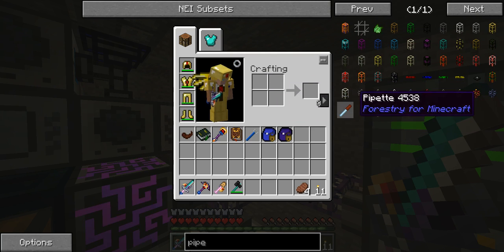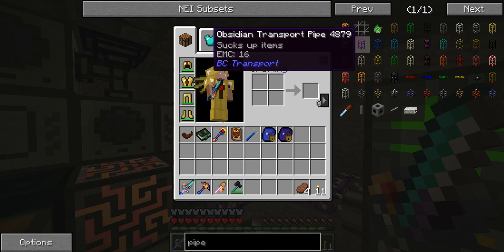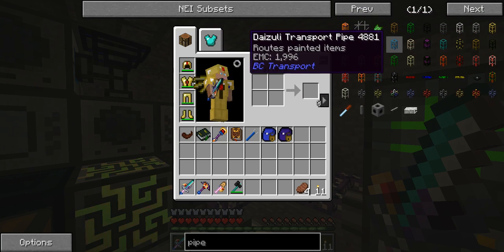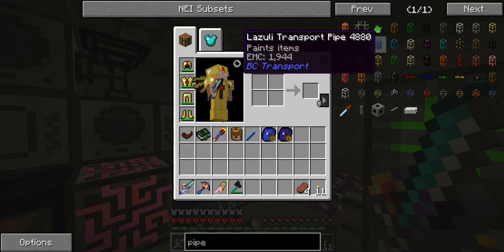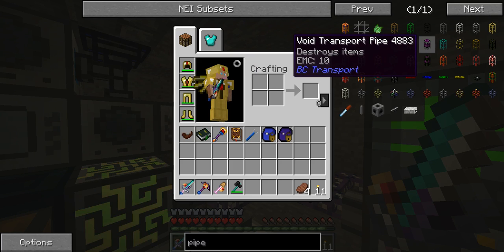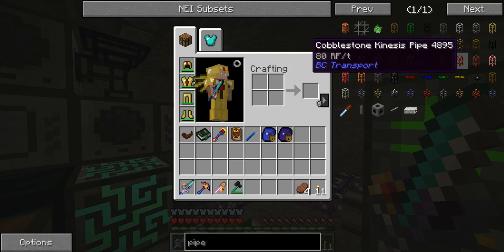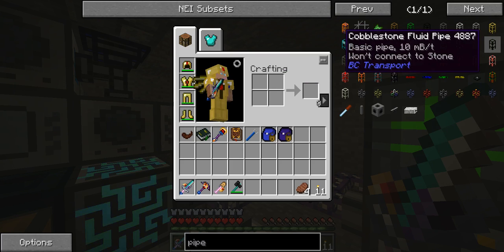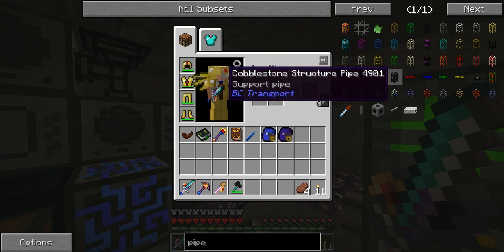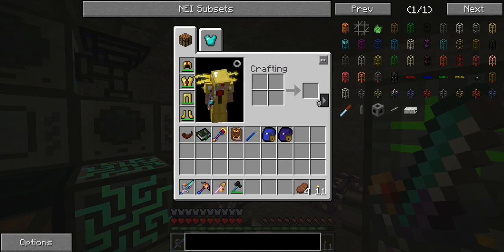I think it was part of Additional Pipes. We've got lapis pipes and Daziazuli pipes — root painted items, paint items, only patched with a pipe that destroys items, gate controlled extraction pipe. I don't know if it's actually in the pack anymore. That's kind of annoying for what I wanted to do.